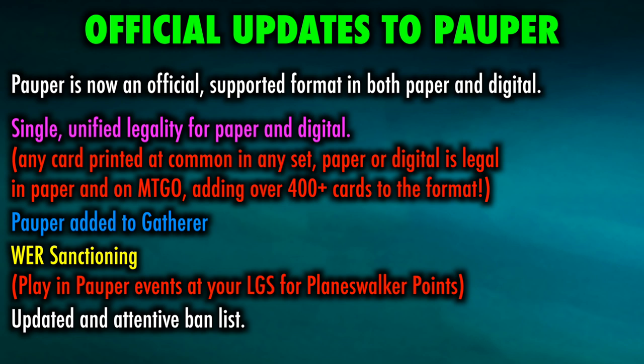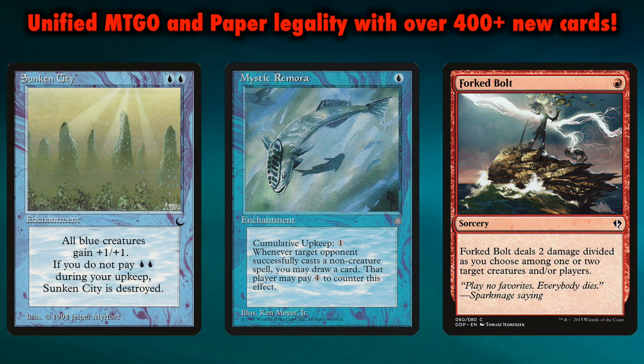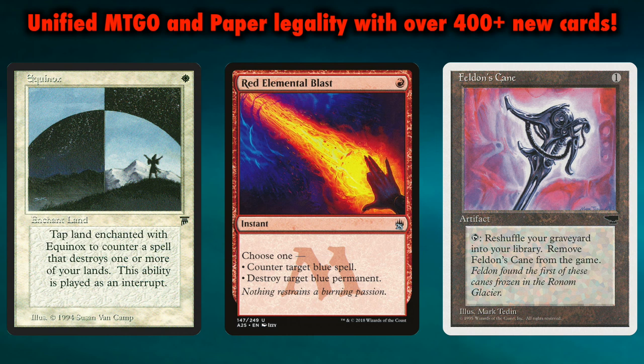You can watch Wizards of the Coast's official announcement of these updates to Pauper via a link in this video's description, but here I'm going to cover all of these items right now. Most amazing of all is what the unified digital and paper Pauper legality list brings to the format. Wizards of the Coast has declared that any cards ever — digital or paper — printed as a common in any set are now legal in Pauper, both paper and digital, regardless of the set symbol on the card. That means a total of 415 commons that were previously not Pauper legal due to having never been printed at common on Magic Online are now Pauper legal.